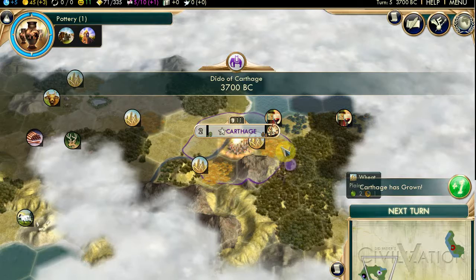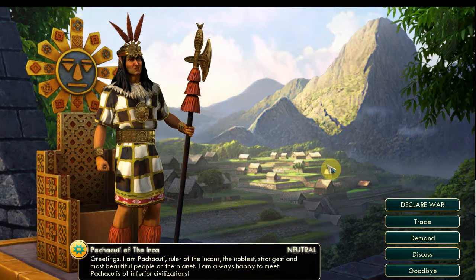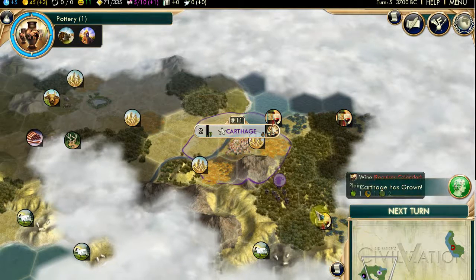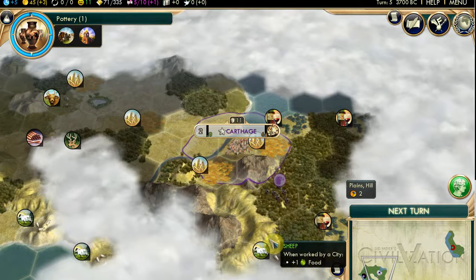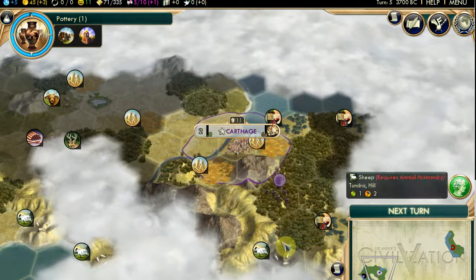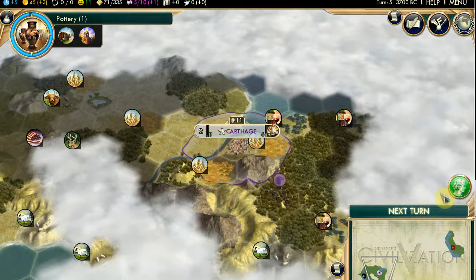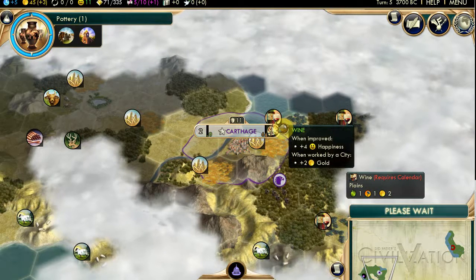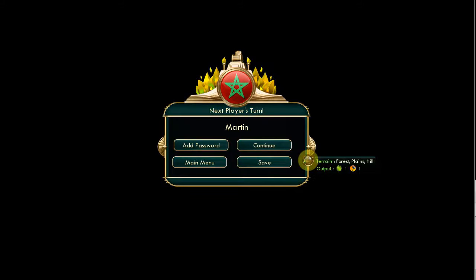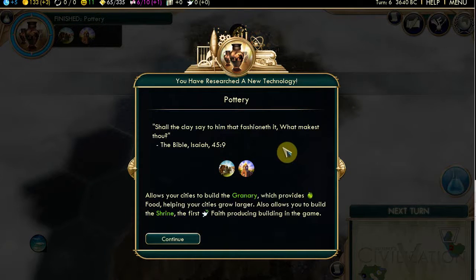That's it - give it to me. Continue. You've met them because I've met them - we're allies. So you can just say goodbye I suppose. I've found pottery - hooray! I can build a granary which provides extra food, and I can build a shrine which produces faith. Of gold. I'm on the coast and there's a city state or something up there - maybe the Incas. Choose research. Calendar allows me more faith. Sailing to explore some more. Writing to do some science.